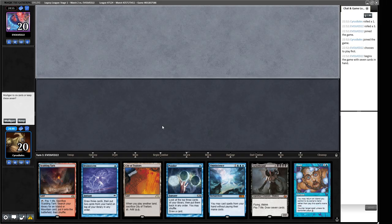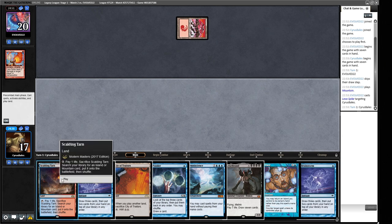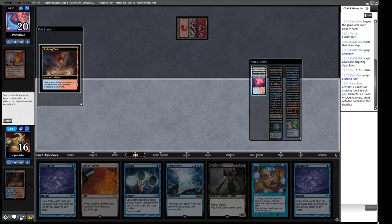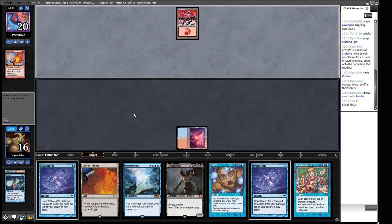Round two. We have pieces for Sneak Attack and Show and Tell, some defense, mana, and cantrips — just looking for Sneak Attack or Show and Tell. Opponent plays a Lava Spike — we understand immediately. We need to go fast. We play Volcanic Island and cast Ponder. We find Show and Tell, put Griselbrand on top then Spell Pierce then Show and Tell. This is a potential turn two Griselbrand into Emrakul.